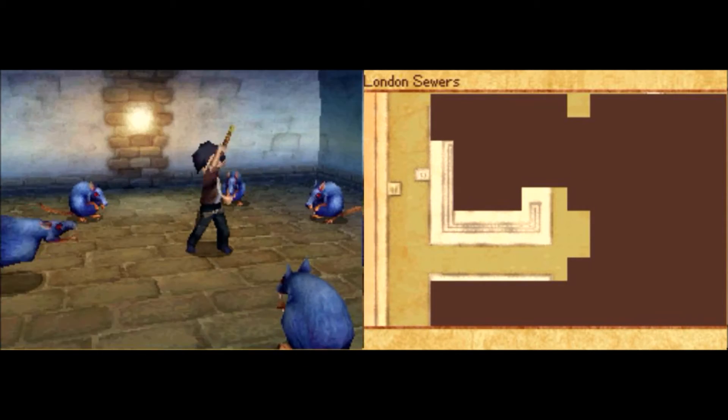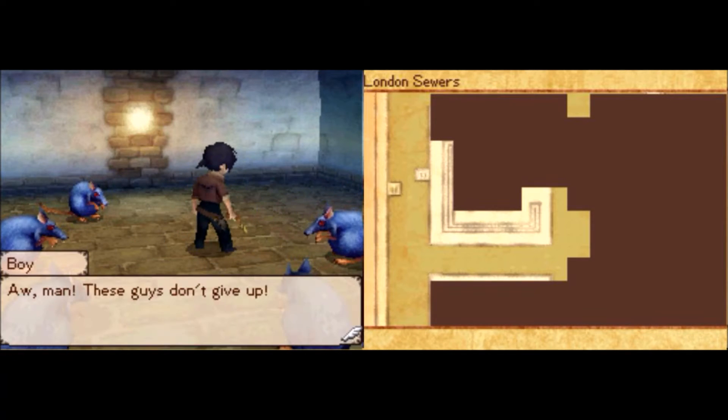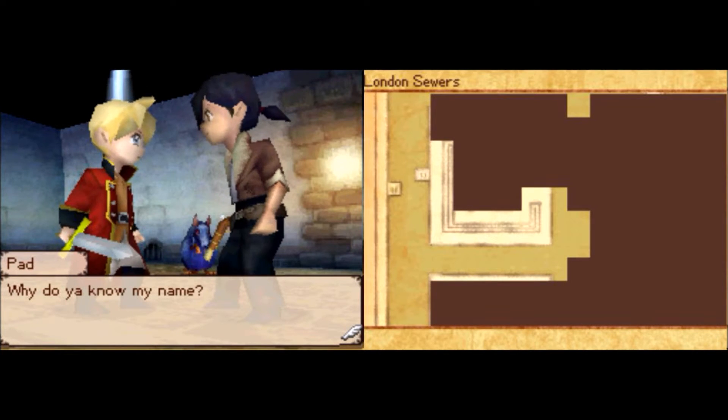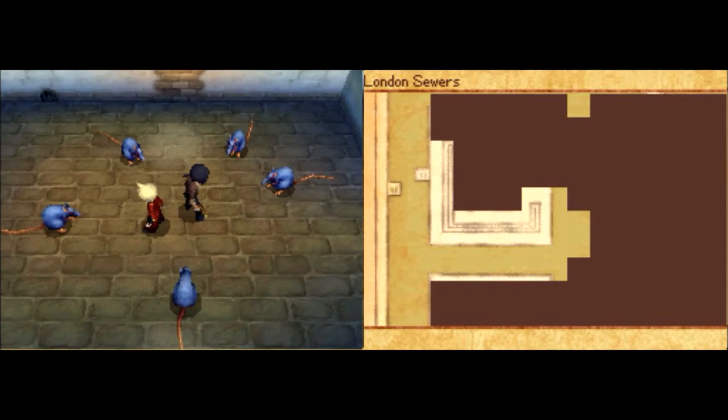And whoa, this must be that kid Pad. He looks in bad shape there. Yeah, let's help him out. Whoa! Woo-hoo! Yeah, gotta work together. Is this really the time for that? Yeah, seriously. Come on, let's fight these rats.